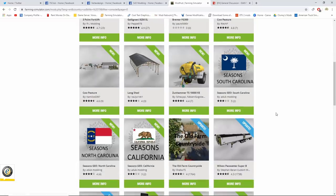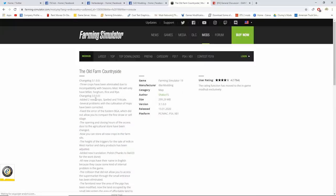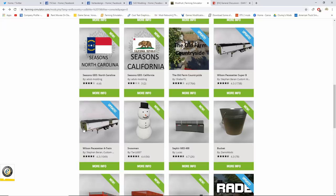We also had GEOs for South Carolina, North Carolina, and California. There's an update to the old Farm Countryside which just got rid of some crops — now there's just rye, sorghum, rice, and millet. Then we have the Wilson Paste Setter B, which fixed the flashing lights — I know I always get comments about that. Wilson Paste Setter A train also had the flashing lights fixed.